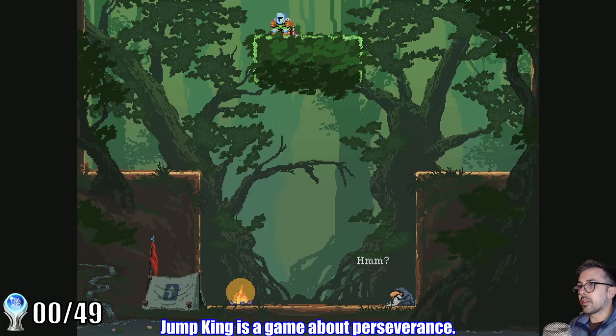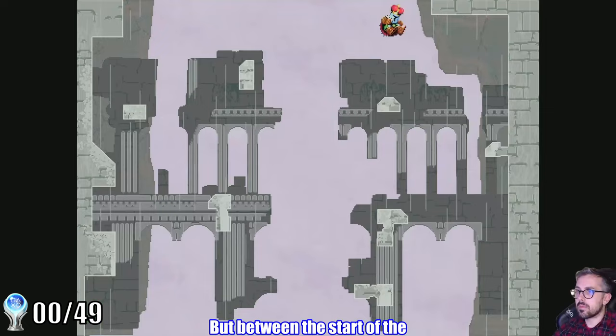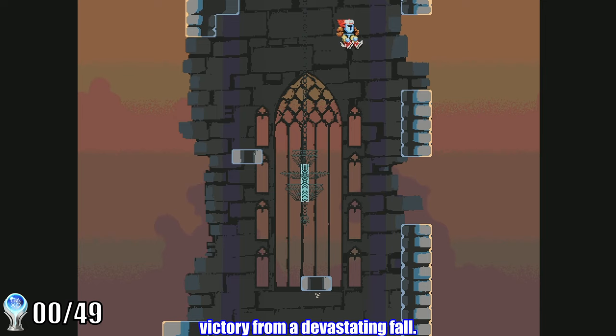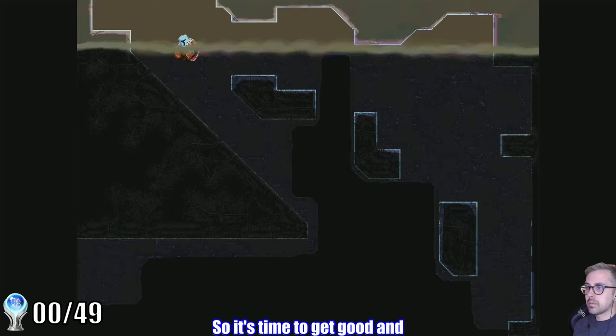Jump King is a game about perseverance. It's a simple game in theory — just make your way to the top of the tower. But between the start of the climb and the end of the map, countless hours of frustration and pain await. The precision you need to master this game is unreal. Only a few frames separate victory from a devastating fall. It's a famously difficult platinum, certainly 10 out of 10, with an expected playtime of over 100 hours. There's no RNG involved, it's all about execution. So it's time to get good and start our platinum journey.